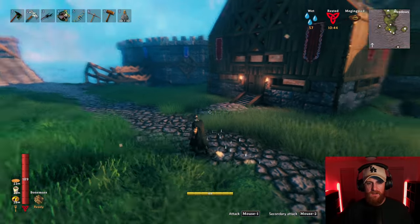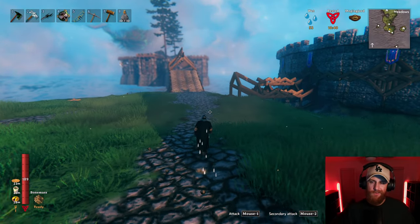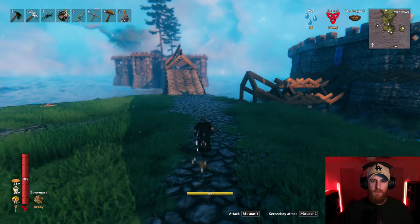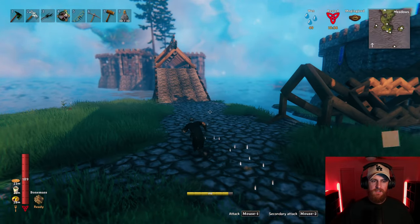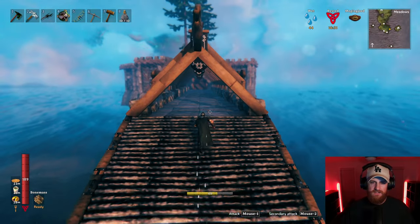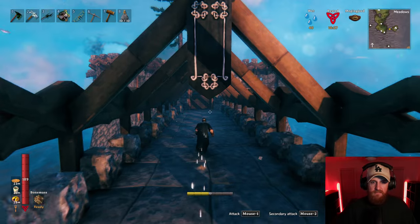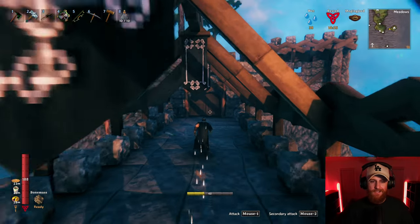Now because we beat Yagaluth, I was able to build the Wisp Fountain. I don't really know how it works or what the purpose of it is. I placed it in the Courtyard and it just says it needs to be Nighttime. So we'll go up to the Courtyard and the Castle and just kind of chill out until Nighttime happens and then figure out what actually happens.